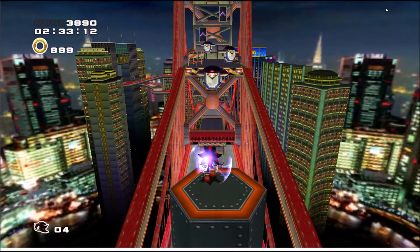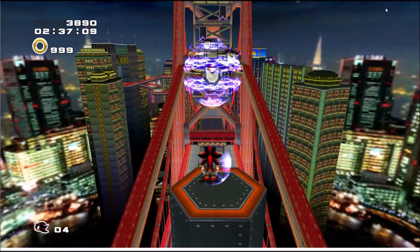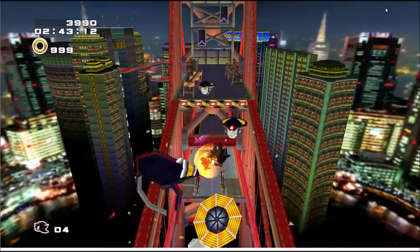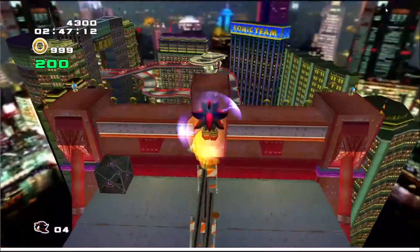This is a fun example of mixing the two mechanics — both a large pit to fall through, and each one has an electronic shield protecting it. So the player must time his jump and his homing attack to make sure he does not get electrocuted and can progress forward.